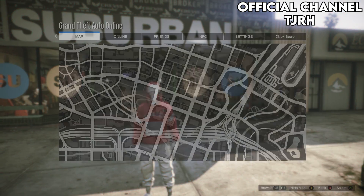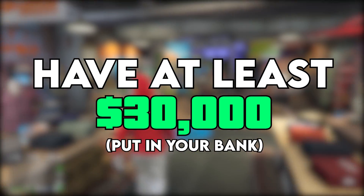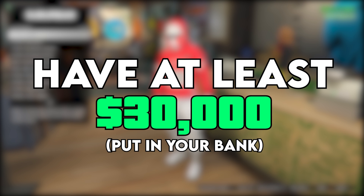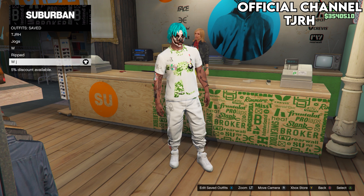The first thing you want to do is come to any clothing store on the map and put the required amount of money inside your bank. Now you want to equip the outfit you would like to keep, as this glitch does delete all your saved outfits — you can either delete them all yourself or the glitch will delete them either way.